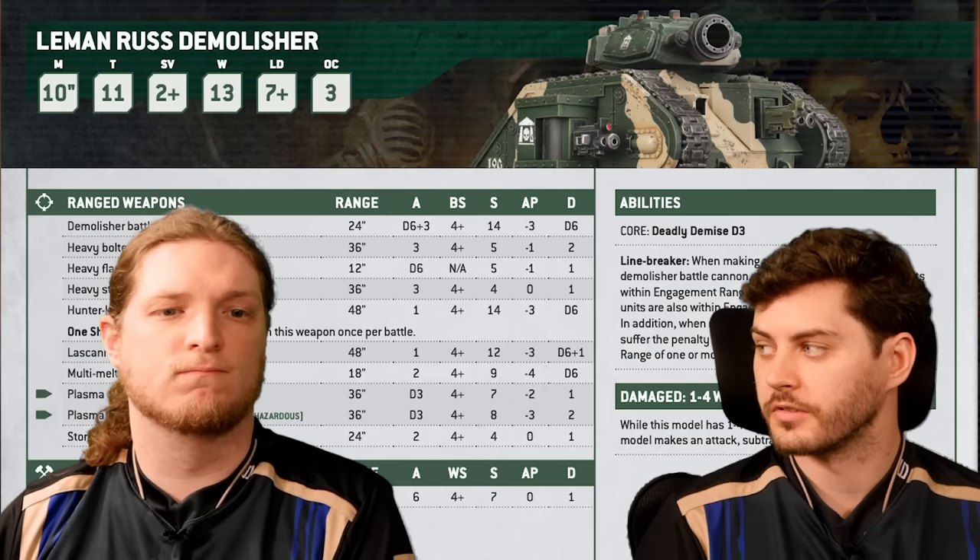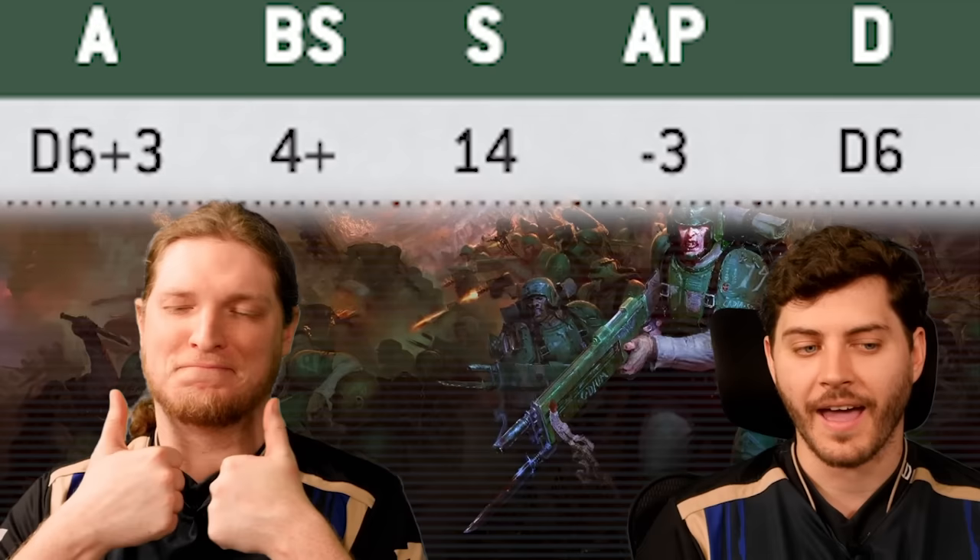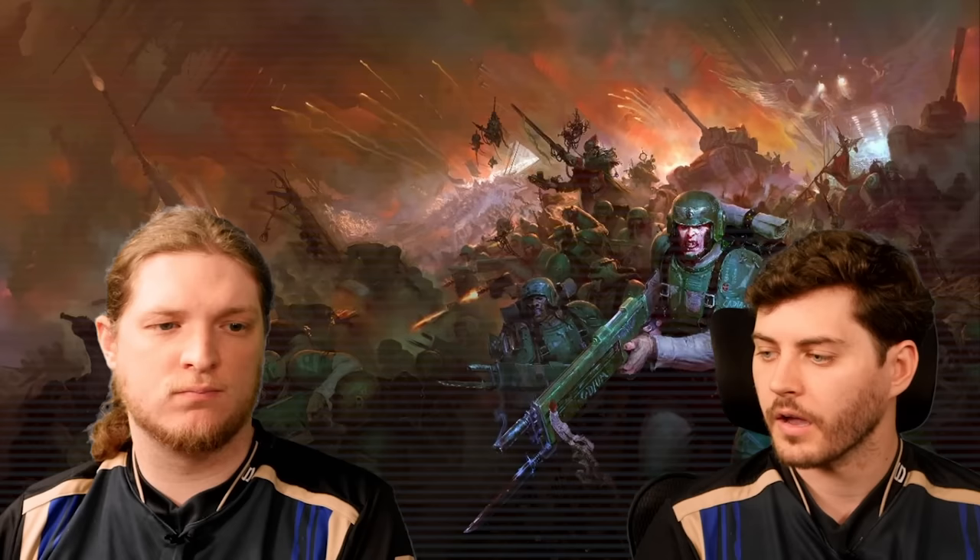I've played into Guard multiple times and felt like they have really good shooting units — Leman Russ Demolishers are absolutely brutal, and they have cheap Scout Sentinels and Chimeras. They have a lot of things on the board; it's just that a lot of those things didn't really want to hang out in the center or couldn't effectively get there. But now they can.